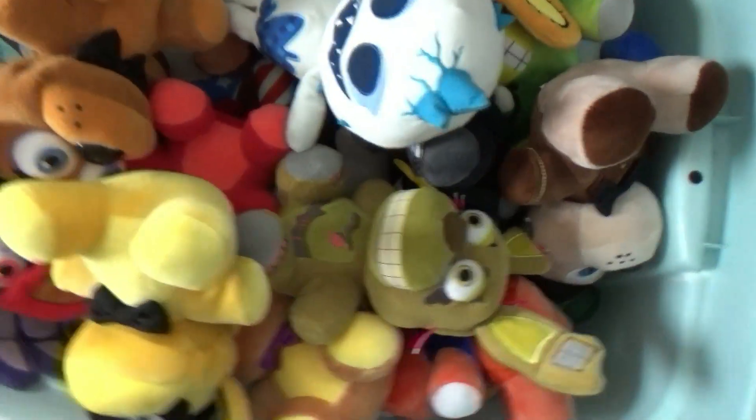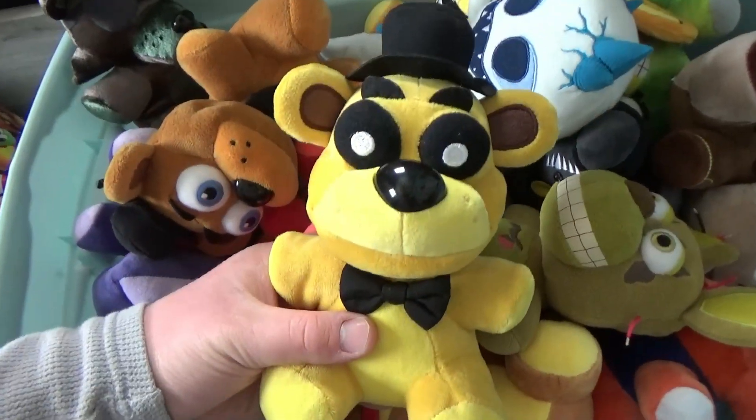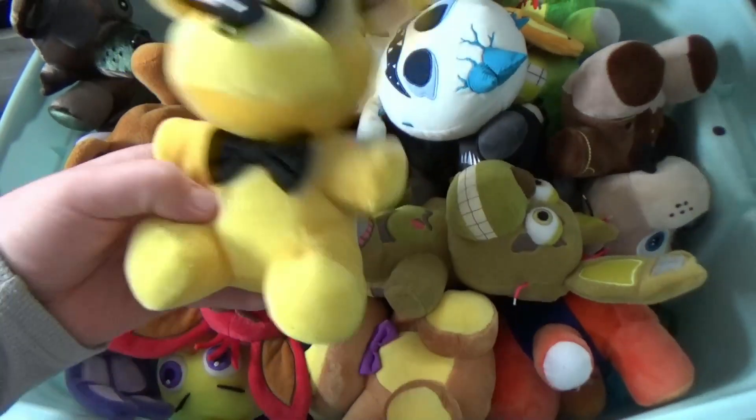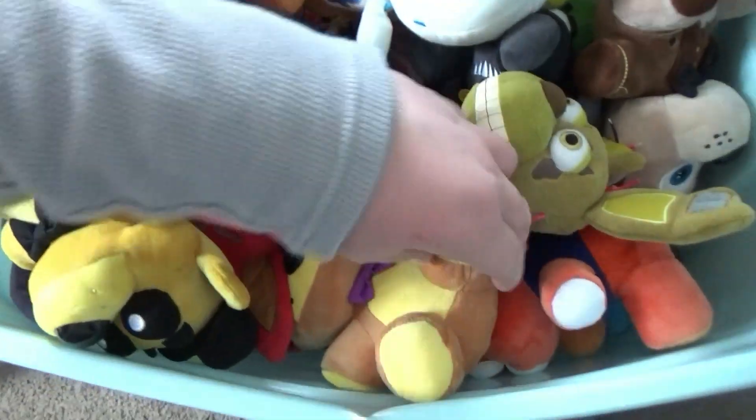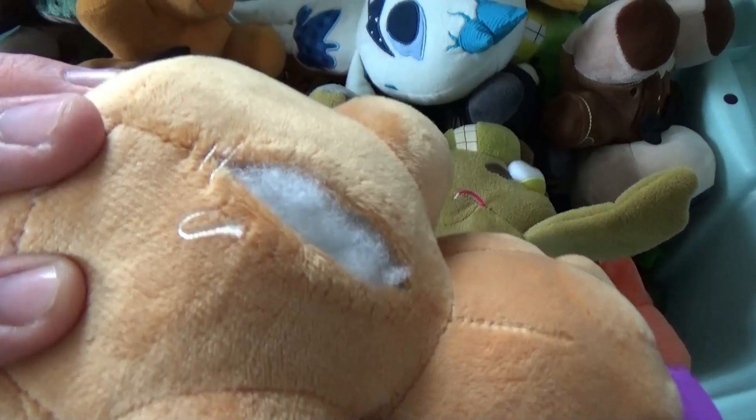Now we're going to the FNAF plush section. Here's the new Golden Freddy — you guys have seen him before in videos. Then this other Golden Freddy has a rip in his back so he's basically useless unless I use him from a specific angle.